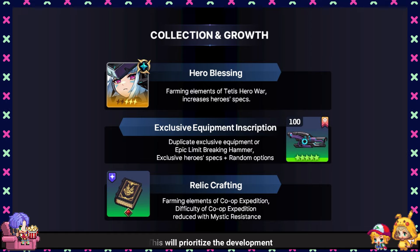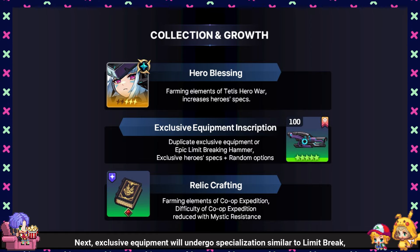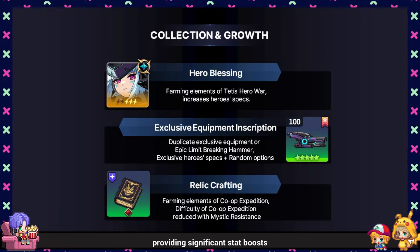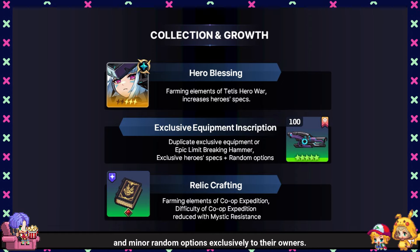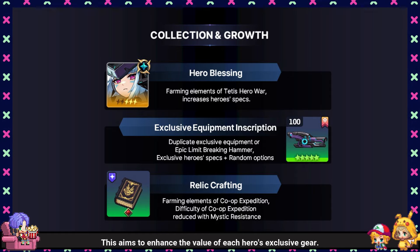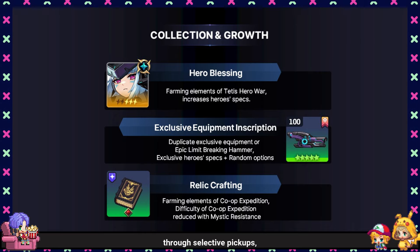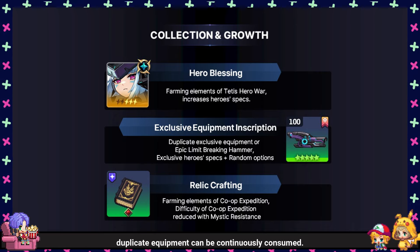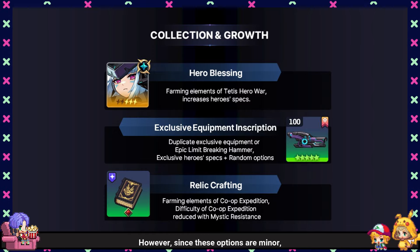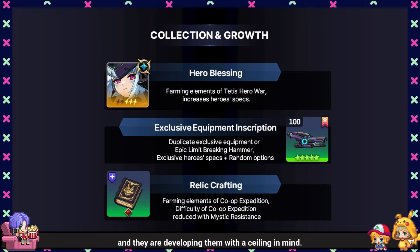This will prioritize the development of main heroes intended for challenging content. Next, exclusive equipment will undergo specialization similar to Limit Break, providing significant stat boosts and minor random options exclusively to their owners. This aims to enhance the value of each hero's exclusive gear. As the acquisition of exclusive equipment becomes easier through selective pickups, duplicate equipment can be continuously consumed. However, since these options are minor, they won't be obligatory, and they are developing them with a ceiling in mind.